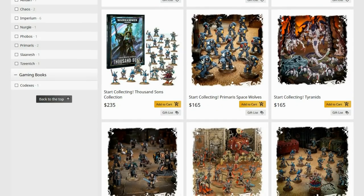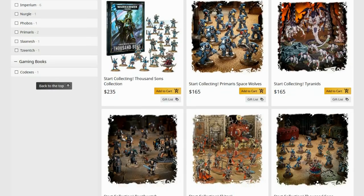Start Collecting Tyranids — nowhere near the stuff you need in quantity. One, yes. Two? You don't need that many Broodlords or Trygons, or Mawlocs — whichever version is in the box.